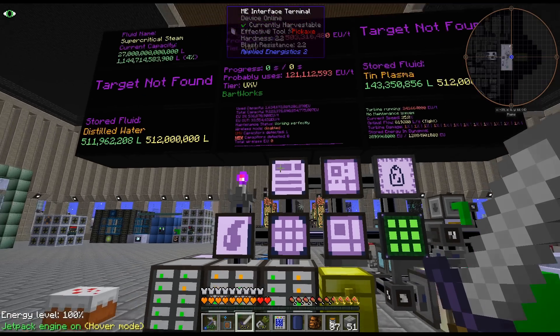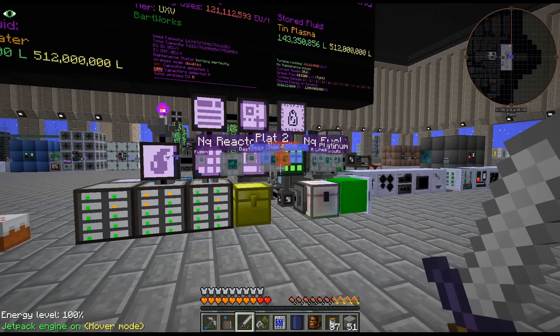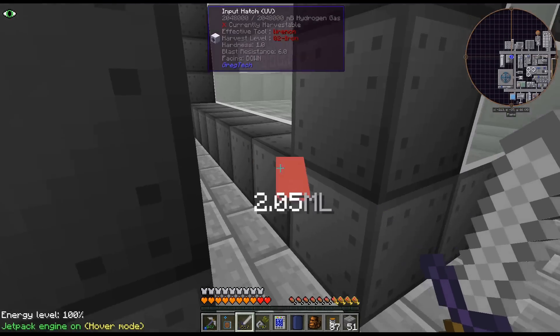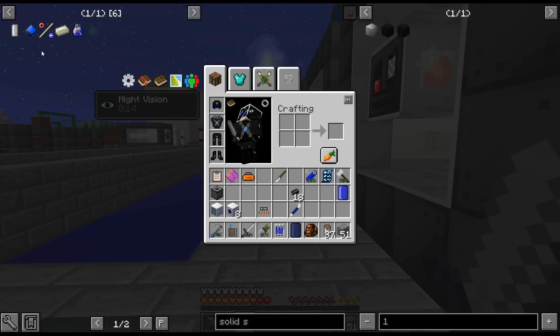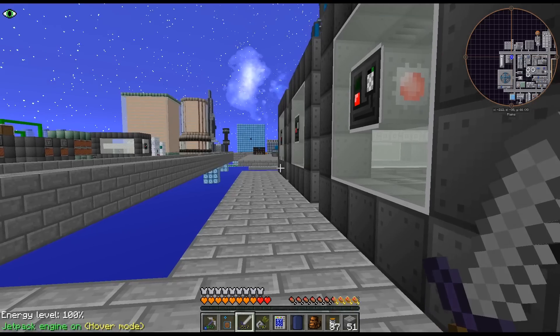Making ammonia from nitrogen now needs a circuit. We did realize that last episode, because the microchemical wasn't crafting up the ammonia. I'm going to switch over to using the space elevator to pump it, but I just haven't done that yet.